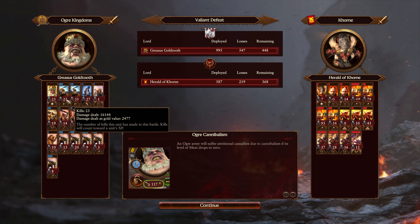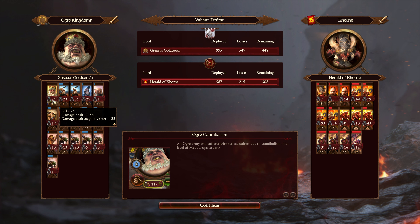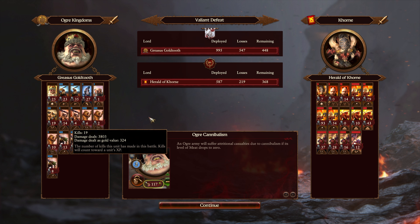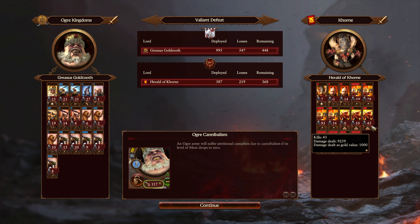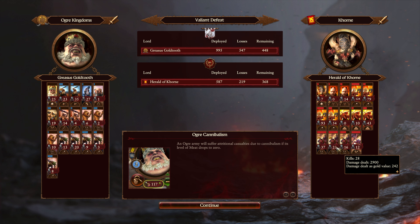This is one thing about Ogres — because people are going to spam Anti-Large against you, I feel that in a lot of cases, especially against melee factions, you're going to want your own range to try and punch back, so you don't necessarily have to fight in melee always against the Halberds. Maneater Pistols are also just a great hybrid unit and fight reasonably well in melee in a pinch — they're armor-piercing damage. These Crushers did finish off the Spawn, now with a full surround on the Herald — they're probably going to take him out, but it's taking a long time.